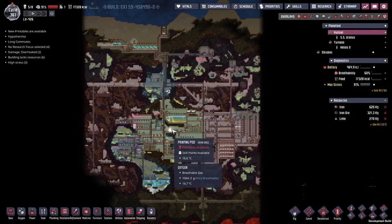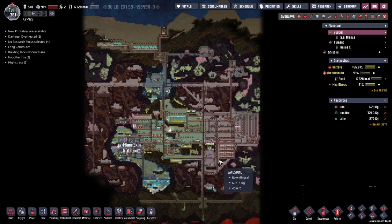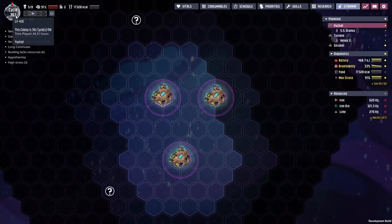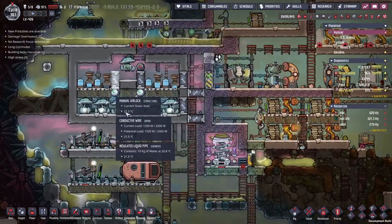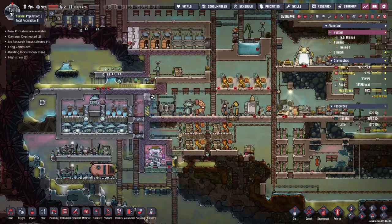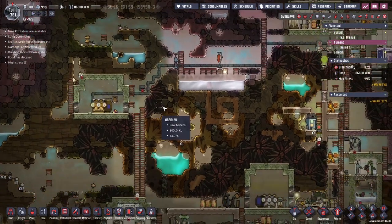Hey guys, welcome back to Augustine Not Included, the amazing space colony simulator. My name is Twitchy, and we've been on this cluster of asteroids for about 360 days now. We're producing enough oxygen to deal with multiple duplicants — probably more than we've got. We've got 8 over here, 5 on this side, 3 over there, and none on Shirubi.